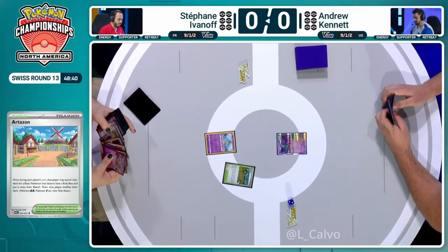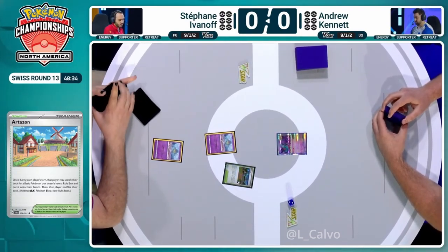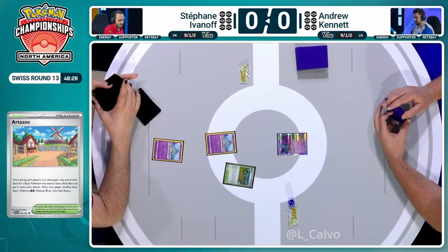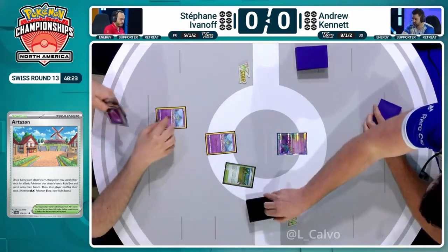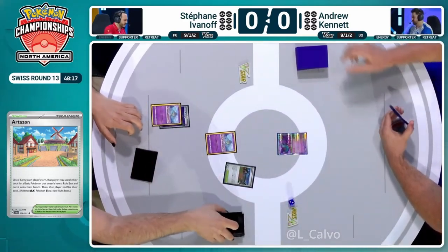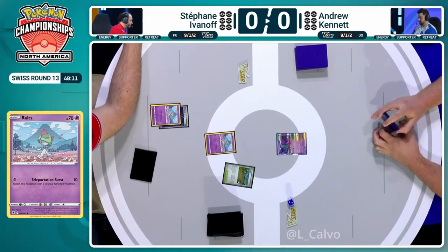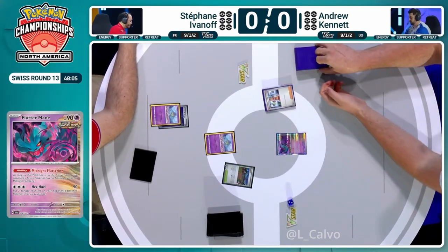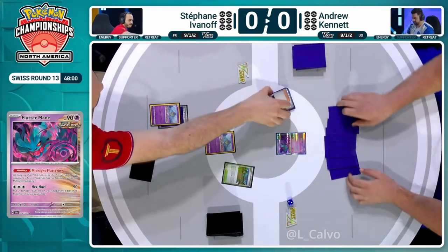Stefan being thorough with his prize checking, going to lead with the Artisan. Andrew's going to be very happy about that as well — he's able to establish those Roaring Moons. It's really going to be a tough mountain to climb for Stefan. It's unfortunate that some of your cards play into your opponent's strategy. That Artisan is huge — basic Pokemon with no rule box, so essential for setup as the Gardevoir player.